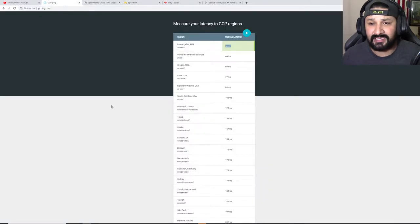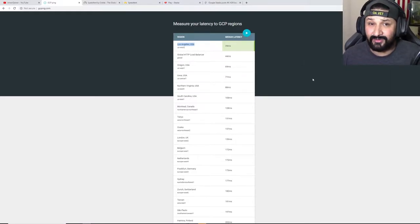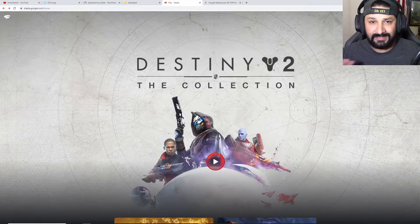I also did the smart thing and tested my latency. I went to gcping.net and tested it out. My median latency — the best I've ever tested — shows 39 milliseconds. I'm not a tech-savvy individual so take that into consideration. I live in Arizona in a rural city and the closest place I'm pinging to is Los Angeles, which is very far. The worst I've gotten is up to 55 milliseconds, which isn't great for streaming.